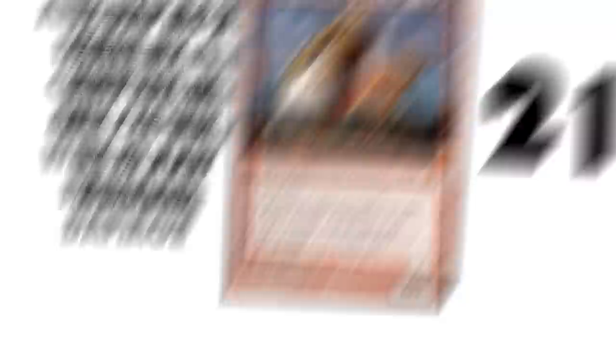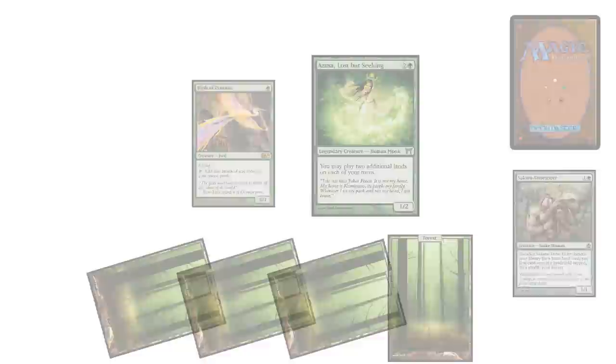Your Commander starts the game in the Command Zone. Nothing can affect your Commander while they are in the Command Zone. The first time you cast them from the Command Zone it is for the printed mana cost. Every time after that, you add two colorless mana to their cost each time you cast them from the Command Zone.